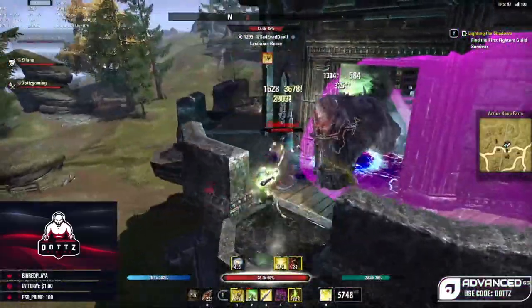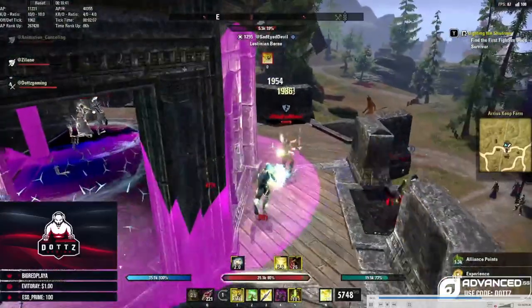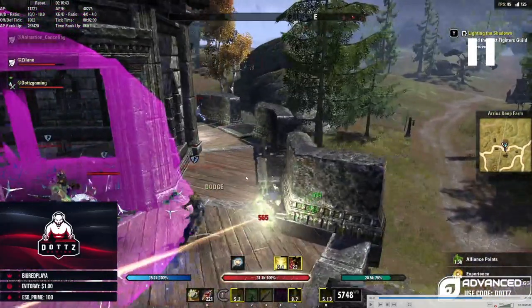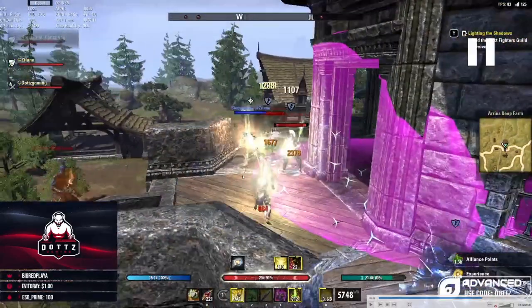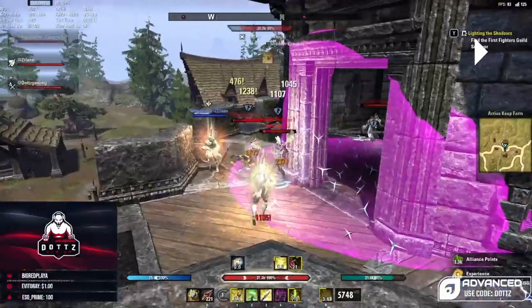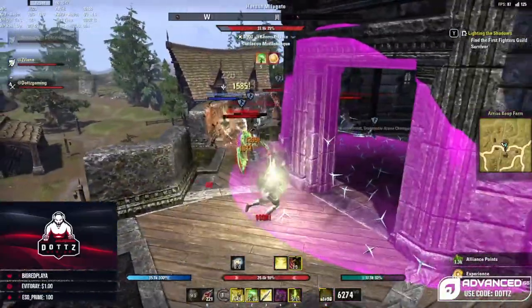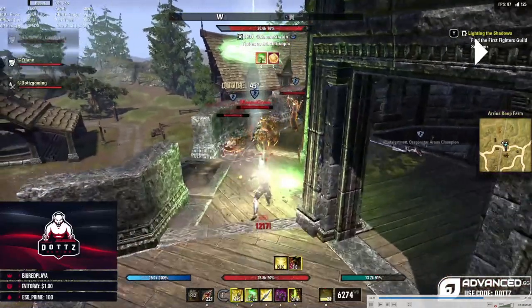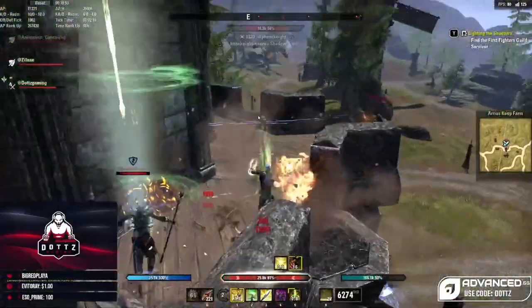I puddle on this guy, get the Essence Thief proc while parsing, he pops and I get that kill as shown by the alliance points. I keep going in on the next guy, deal big damage. I see a lot of people coming up, so I dodge roll a little preemptively — I feel like these guys might attack me so I don't want to take a lot of damage. I just dodge roll to be safe as all these guys start coming through the lane.